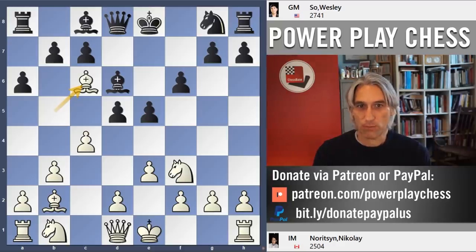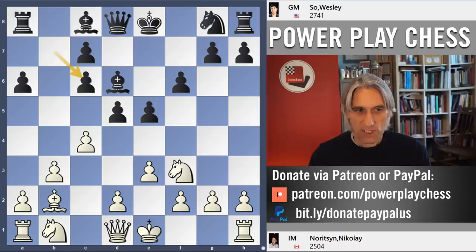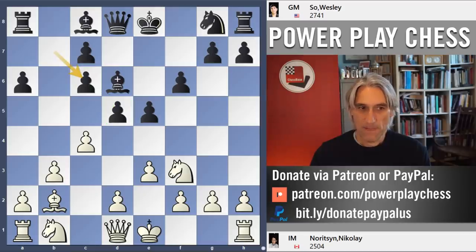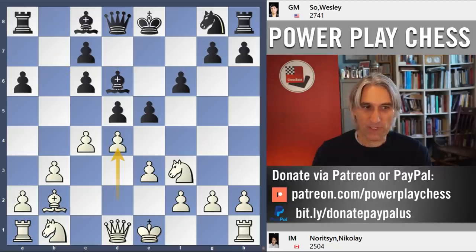Instead of giving up the centre, Wesley plays a6, attacking the bishop. After bishop takes knight, pawn takes bishop. You can see that black's centre is still intact — that pawn on c6 defends the pawn on d5. To my eyes, this is a very pleasant position for black, because you have the two bishops and the centre. But it's not so clear.